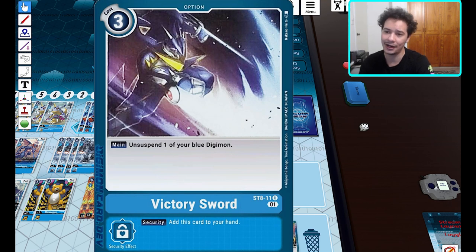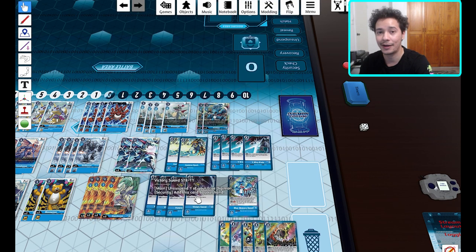We've also got Victory Sword, which will unsuspend one of your blue Digimon. The security effect adds it to the hand. For three cost, it's not that great — you usually start your turn with two memory, and without a memory taming (which this deck doesn't come with), you might just end your turn. For me as an aggressive player, I'd rather unsuspend it to swing again and potentially go for game.